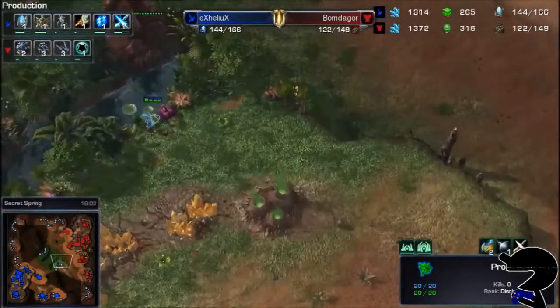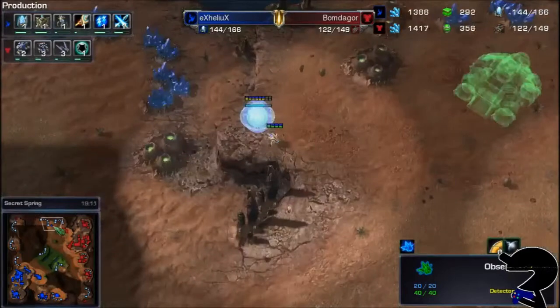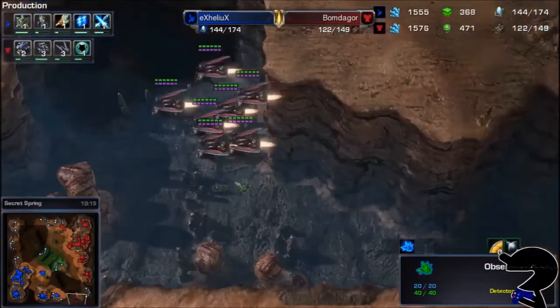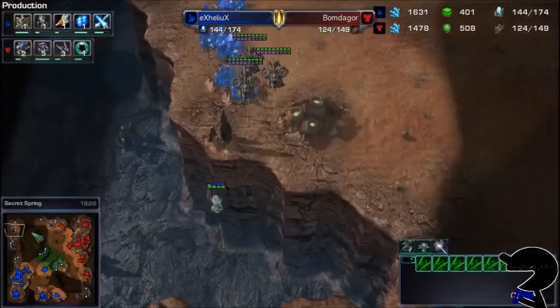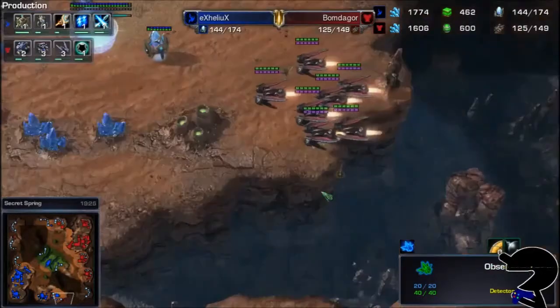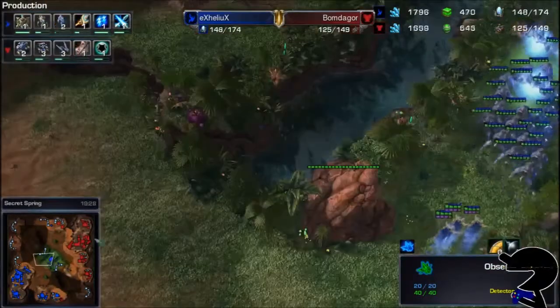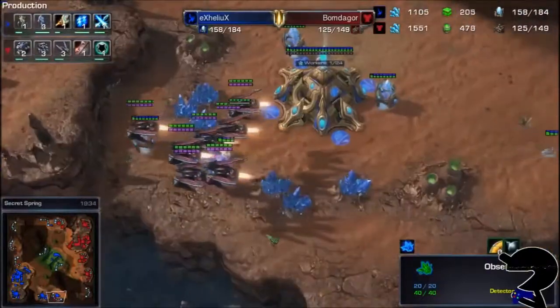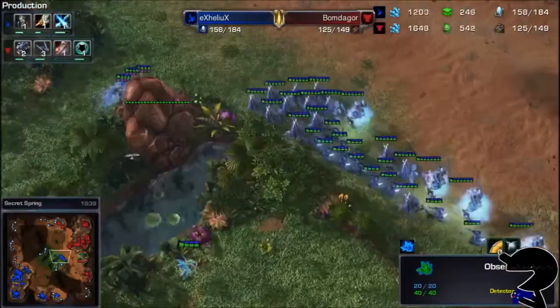The Banshees are coming down from the top side of things. Now the problem is that the Observer does see them, so he is getting a little bit ready — even though he sees a couple of cloaked Banshees coming in. But now the Ravens are going to move by and they are just going to auto-turret their way through here.